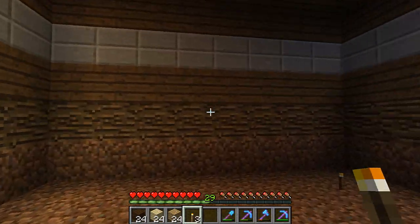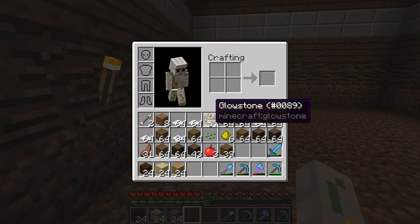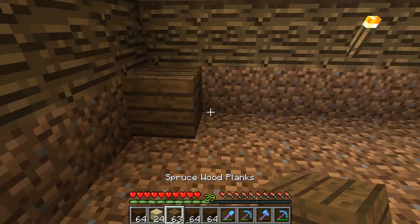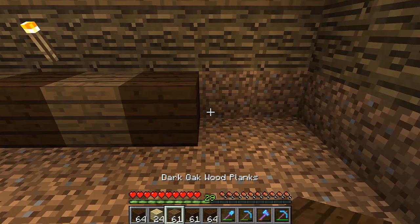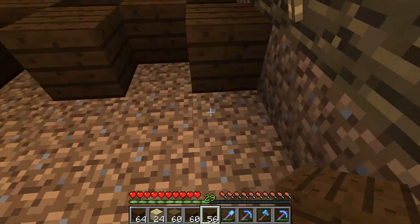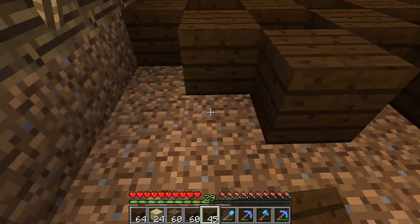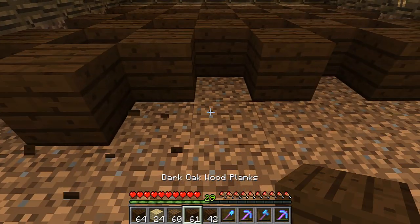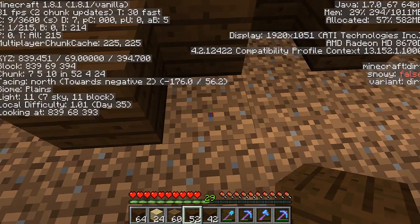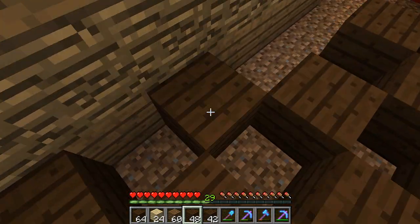I'm going to put the torches up here for now just so I have some light. I think I might be doing this in the wrong order — I might have to do the ceiling first. But at this point I'm just not going to worry about it. Let's just start right here and go like this. I'm going to have to do this throughout the entire house, switching inventory slots a lot. I can hear a skeleton somewhere — I'm kind of worried about that. There might be a spot in my house where mobs are stuck and never despawn.